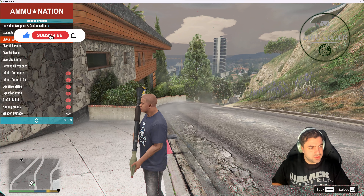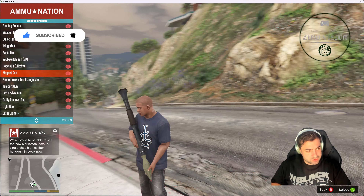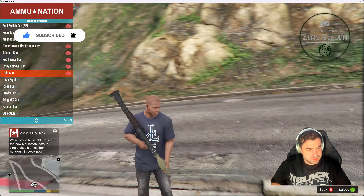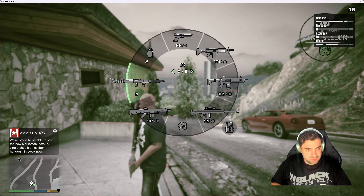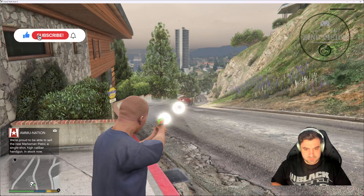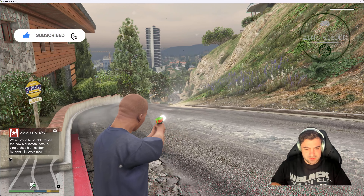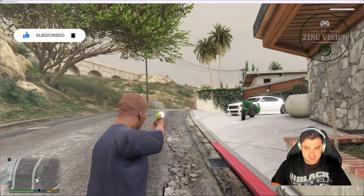Hit F8 again — you can have infinite ammo, no reloading, and a lot of other things are possible. There's also a light gun option — let's see, it must be this one. There you go — this is the light gun.